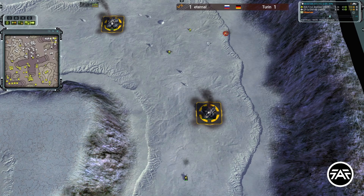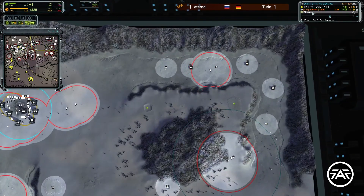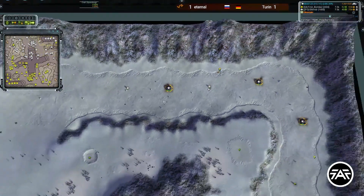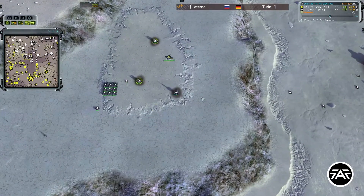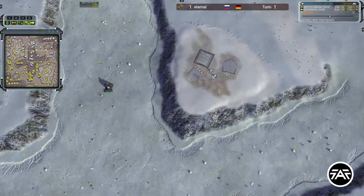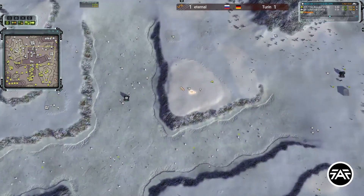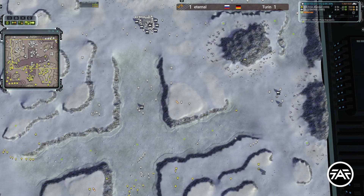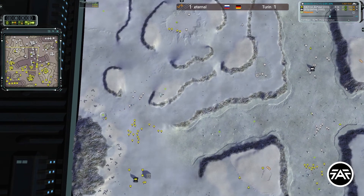Those are UEF structures so two tanks will take considerable time to kill them. Look at the amount of energy Eternal has — he's overflowing at 250. I would either get tech-to-air — he has some assistance already. With this amount of energy overflow, I would definitely get tech to air. Early tech-to-air is definitely going to help you on this map when it's just so hard to defend everything.